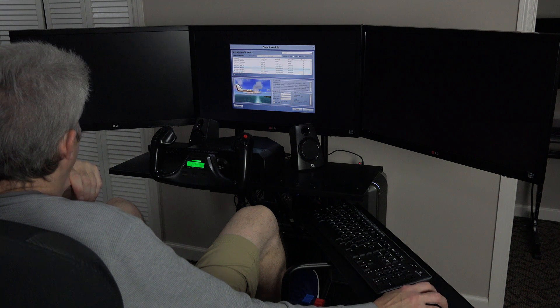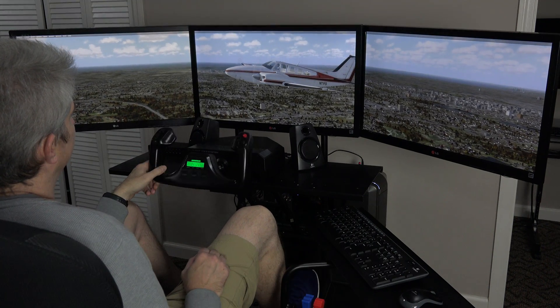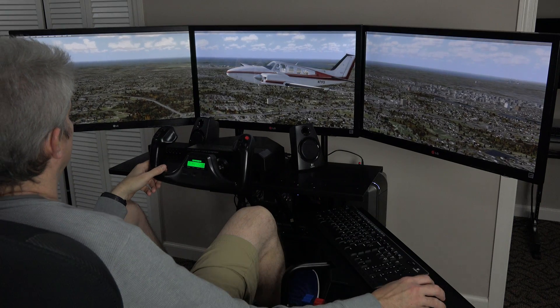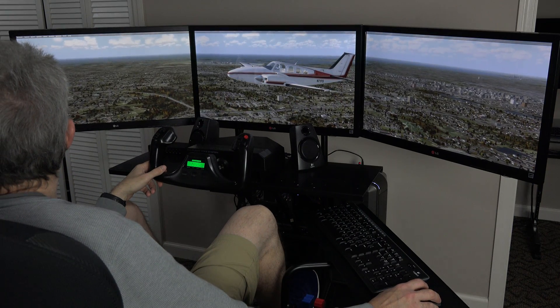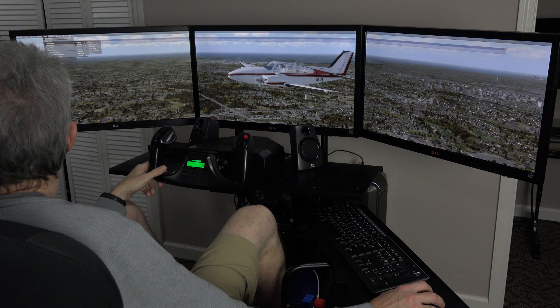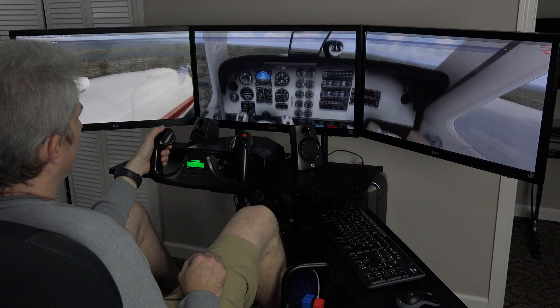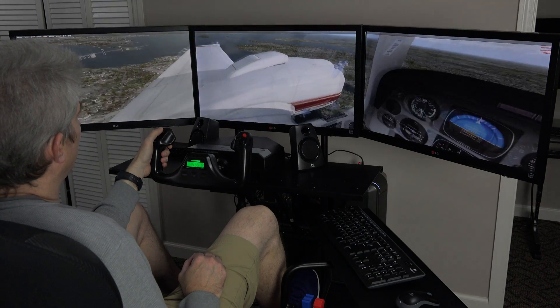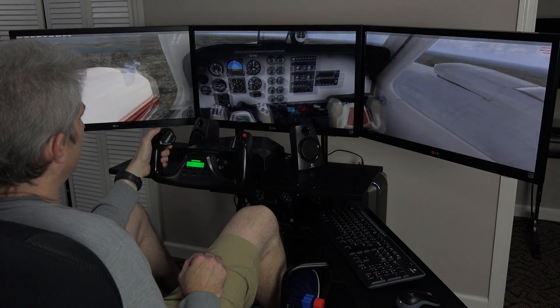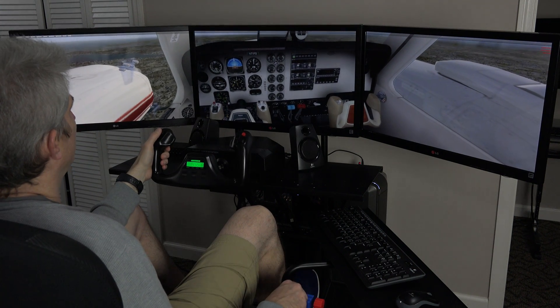Like the T-6 Trainer that's in Prepar3D. Let's pick something different — we picked the Baron. Here we are in the Baron, a nicely modeled plane. Back inside the virtual cockpit, same deal — we can look all around, see everything we need to see. We can actually see our yoke move and our throttle move and so forth.